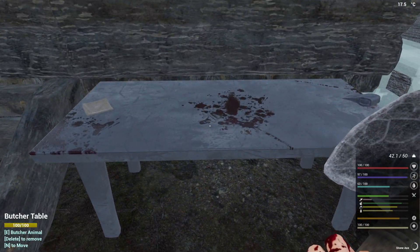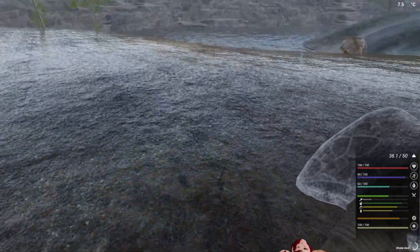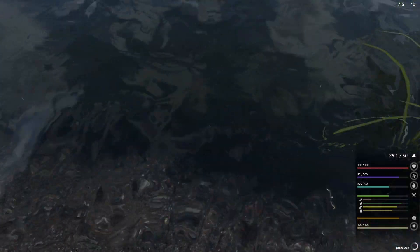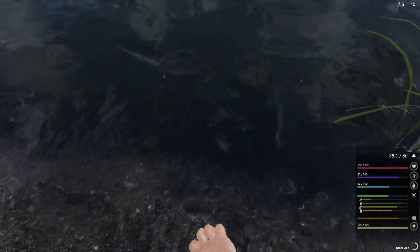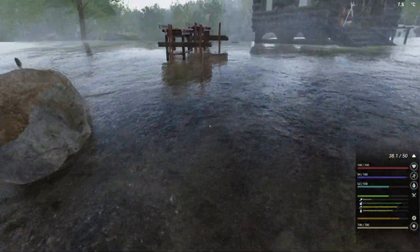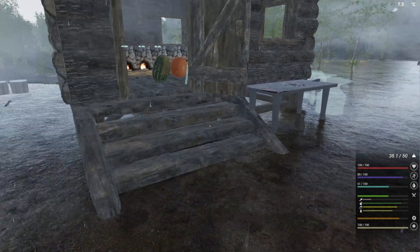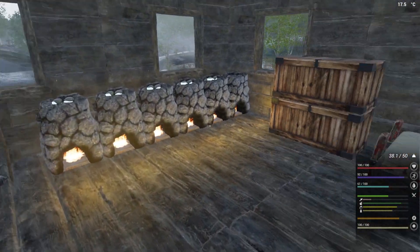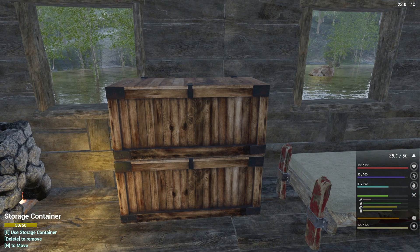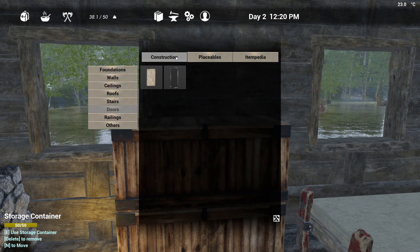We're going to have to wash off our hands. I think we can do it in the water - yeah, there we go. Because if you don't wash your hands you can get poisoned, and the only way to cure poison is with an egg or a potato. Where can I put you guys? Nowhere, because I need another box.